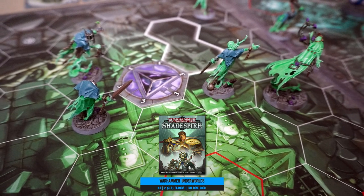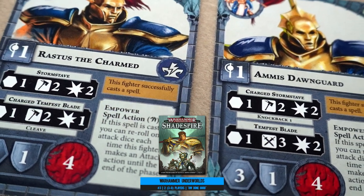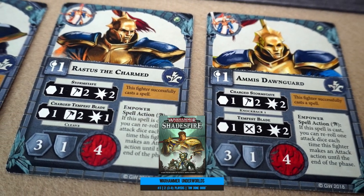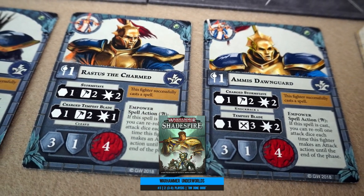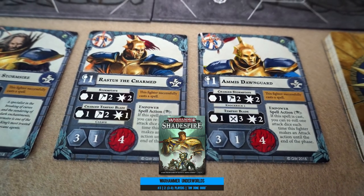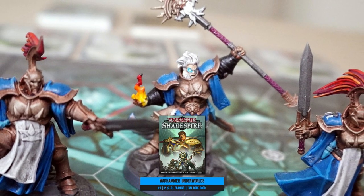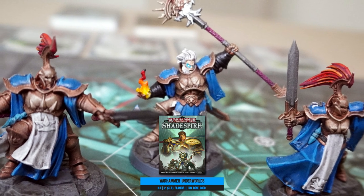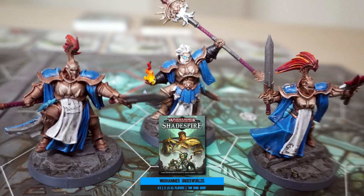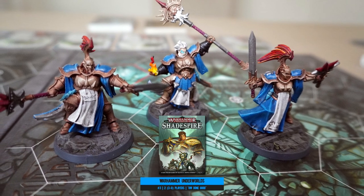Playing this game really grows on you — how each warband has its own strengths and weaknesses, and the fairly conventional movement and dice rolling for attacks and spells are decided by opposed check dice rolls. Adding card play to proceedings was a masterstroke. Each player gets an opportunity to play event cards between activations, and your hand is full of objectives. A game plays over a very concise but compelling three rounds.